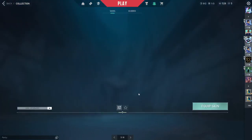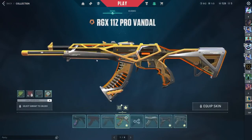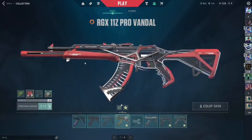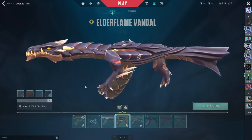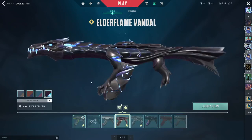First we have the RGX skin, and I have all the variants — the default green, blue, and yellow — except the red one, which is the only one I don't have yet. I also have the Elder Flame Vandal, fully upgraded with all leveled variants.